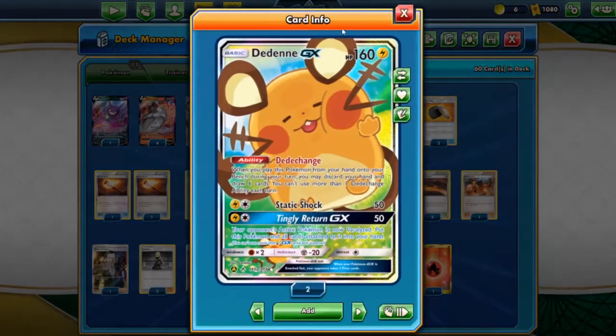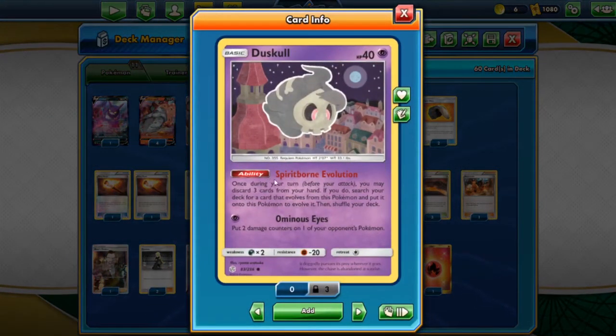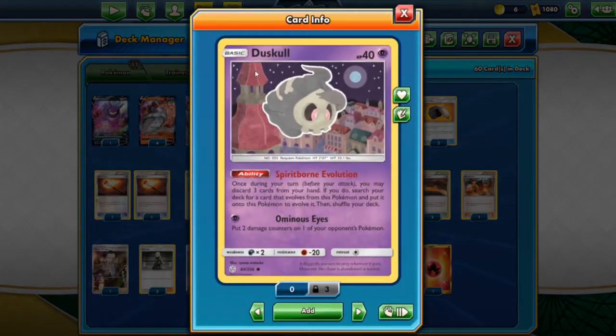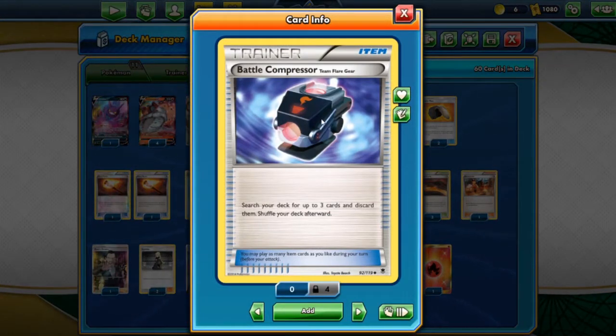We also have Dedenne GX for the draw, and one Crobat V. We have Dustcall here - Dustcall is very useful for its Spirit Born Evolution. Once during your turn you may discard three cards from your hand, and if you do, search your deck. We don't have any evolution so we just play it for the discard three cards effect. This is a very good card in the late game when we've used up all our resources. You could swap this with a fourth Volcanion EX, but I really like Dustcall since if we exhaust our resources we can use Spirit Born Revolution and discard energies from our hand.